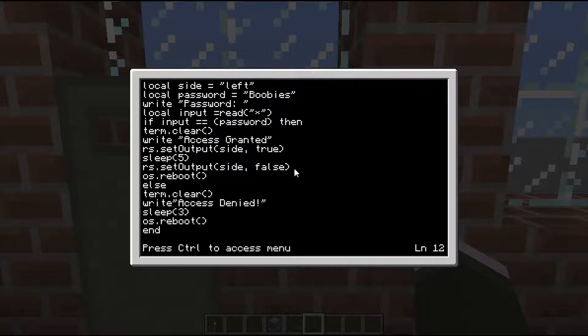'Else' - this is part of the if statement. If the password is not correct, it will do this: 'term.clear' closes the screen, 'write access denied', sleep for 3 seconds, restart. You have to have 'end' at the end, otherwise it's not a complete script. And that is the program. It's very simple - you're setting some variables, setting your password, checking if it's correct: if it is, opens the door; if not, tells you to get out of here, and then starts again.